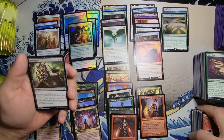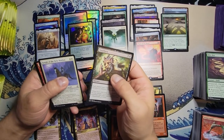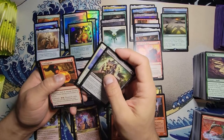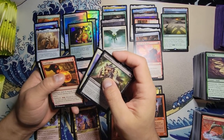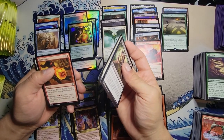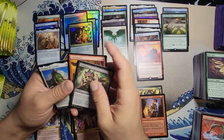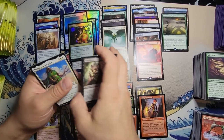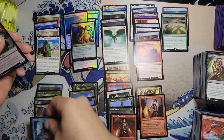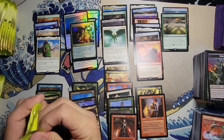Starting off with Smallpox. Night of Souls' Betrayal — is that Goku? I don't know. Conflagrate — interesting, double X. Conflagrate deals X damage divided as you choose among any number of targets; flashback. And we got Mangara — that's okay — with a Trinket Mage. That's a pretty weak pack, but gotta get them out of the way so we hit the good stuff.